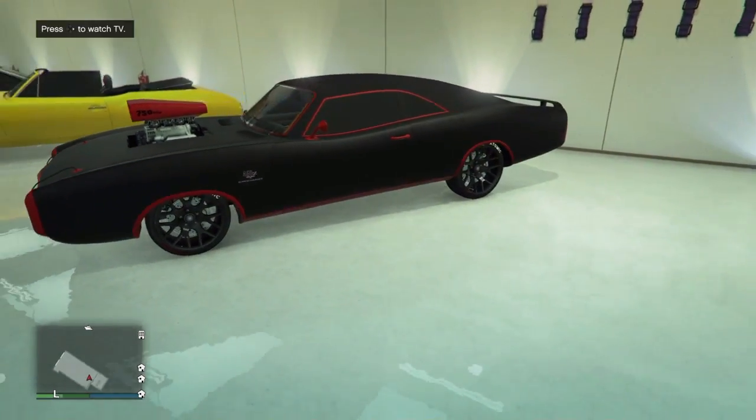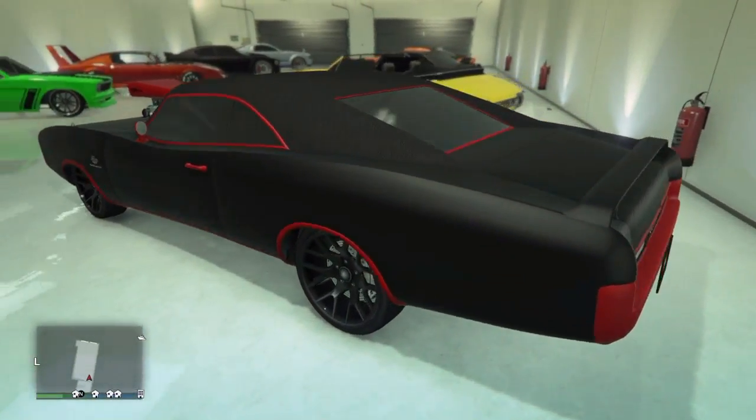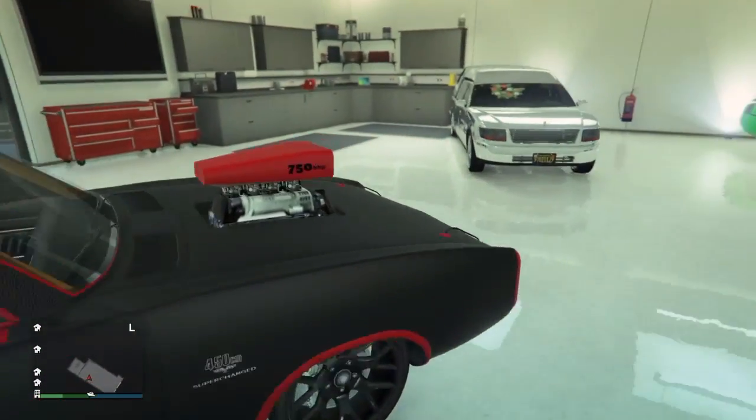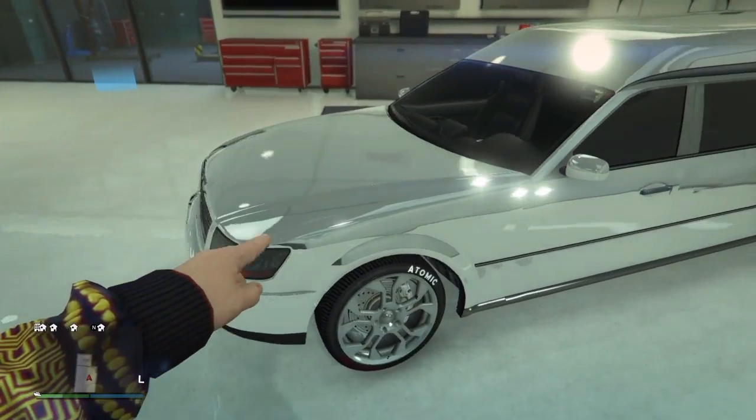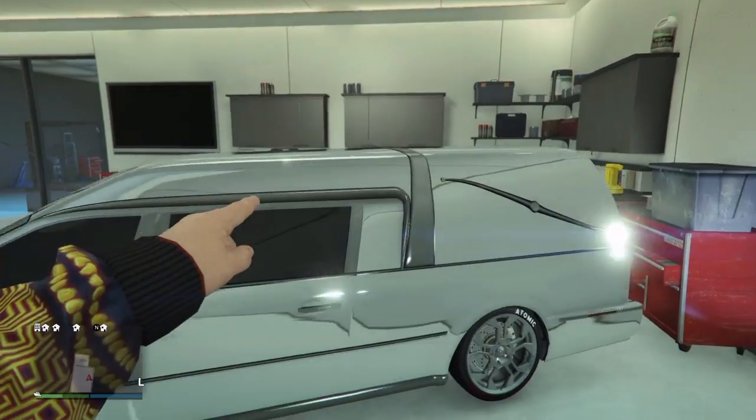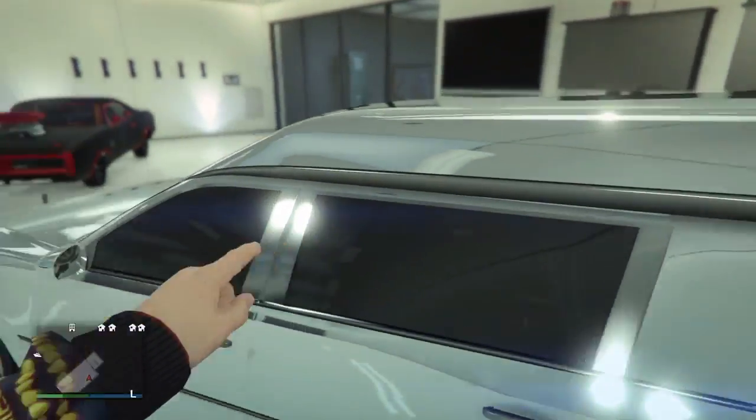This car right here is very nice. It's a 69 Charger, it looks really good. Over here is a rare vehicle — it is the Hearse. This vehicle is very rare and it pulls off the chrome color very well.